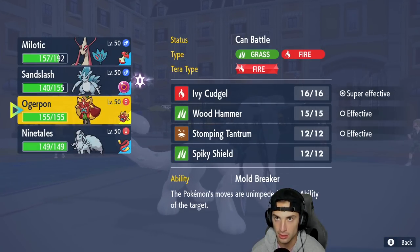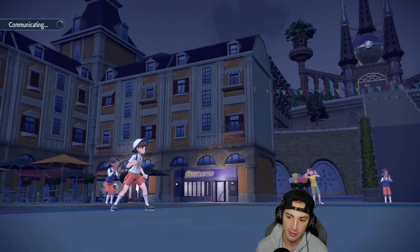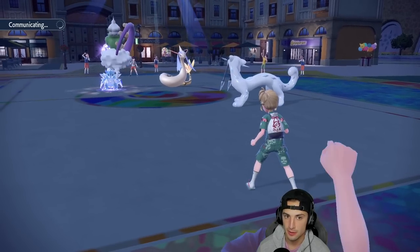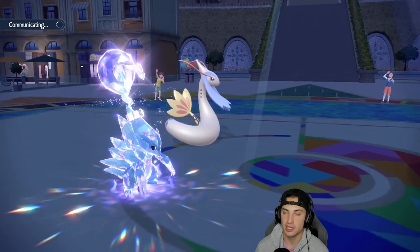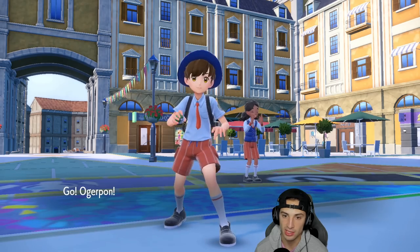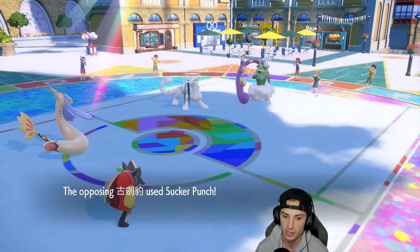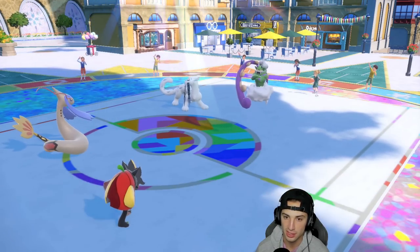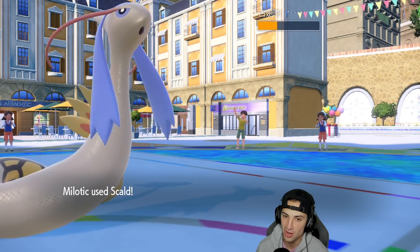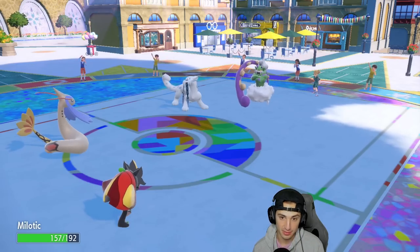Hard swapping Ogerpon makes the most sense — save the snow squad for the back end. Our opponent probably expects us to swap to Ninetales, so swapping to Ogerpon is a good mindgame. There's the Sucker Punch — beautiful, it fails! I'm going to Scald. Even without sun it cuts it close. From here I could Spiky Shield to try to pick up the KO while Icy Wind wastes out the Tailwind turns — yes, Spiky Shield and Icy Wind.